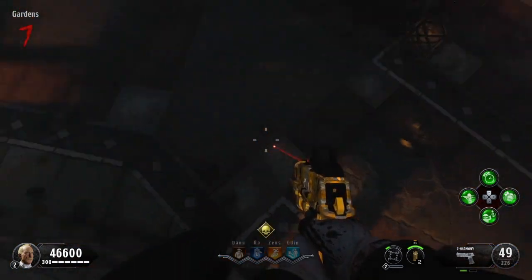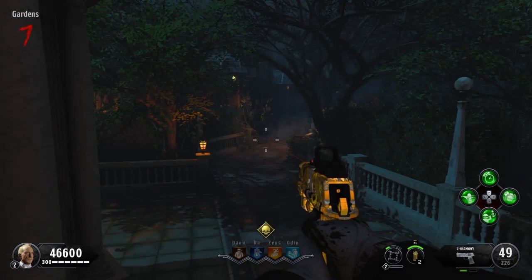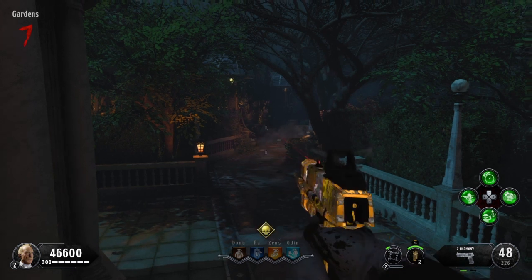You want to go there, so you're going to run at it for about like two seconds, just counting in your head. You're going to sprint towards it and then literally just jump, and you will be up here.